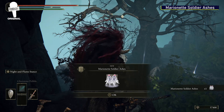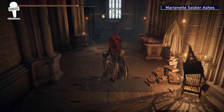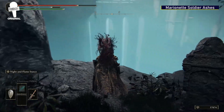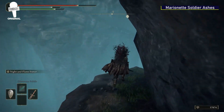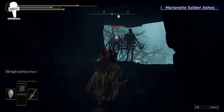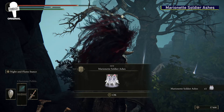Marionette Soldier Ashes. Starting at the Church of the Cuckoo Grace, head out of the archway on the left. Make your way down the path until you find a group of gravestones. Behind them is actually a path that follows the cliffside. Follow that path all the way down, sticking to the left the whole time until you jump over to the next path. Follow this path all the way up, defeating the enemies guarding this item, and the Marionette Soldier Ashes will be yours.